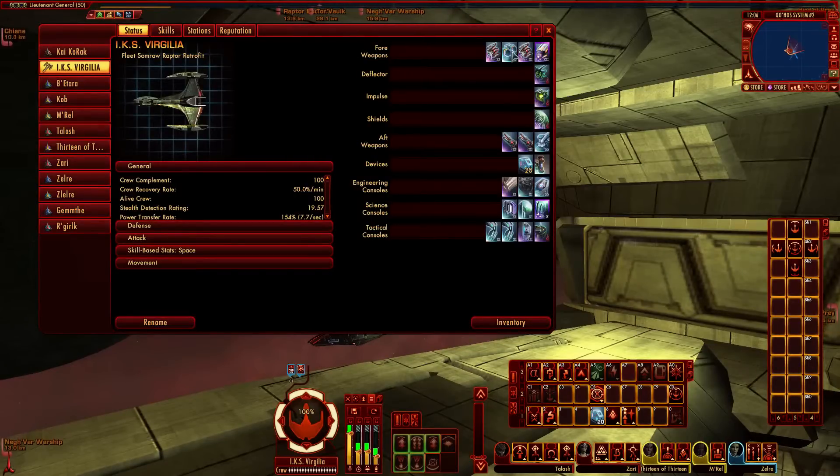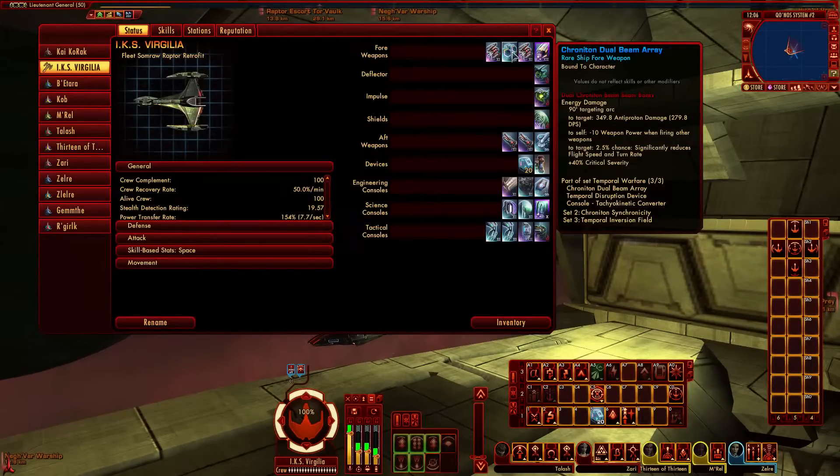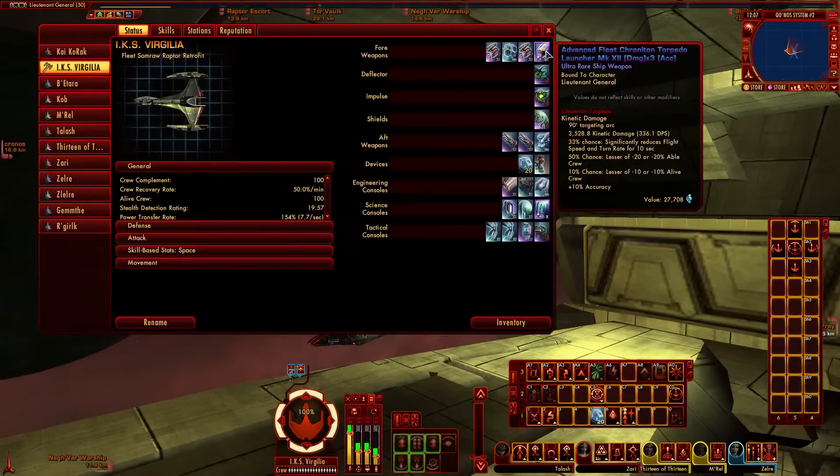The next forward weapon is the Chroniton Dual Beam — anti-proton damage, giving plus 40 critical severity. As those who've watched my Wales Class videos know, you also get a 2.5% chance to reduce the target's flight speed and turn rate. Reducing their flight speed reduces their defense value, meaning they get pummeled more — very useful. And up front I've also got a Chroniton Torpedo Launcher from our fleet store's KDF side, the Advanced Chroniton Torpedo Launcher: Mark 12 Purple with 3 damage modifiers and 1 accuracy modifier.